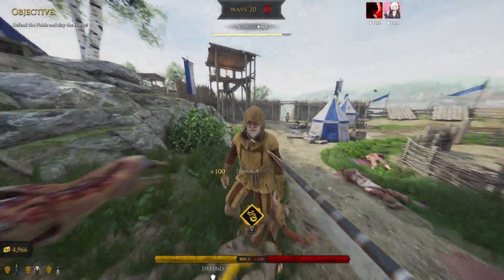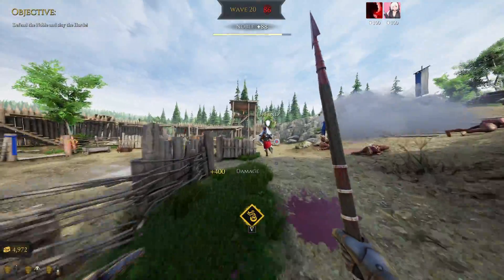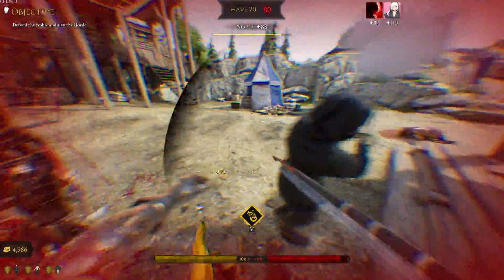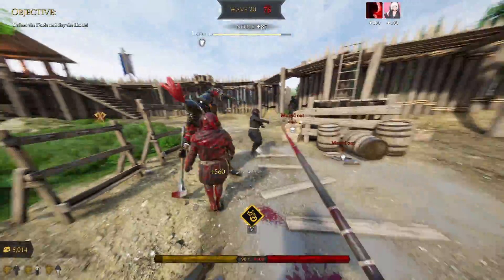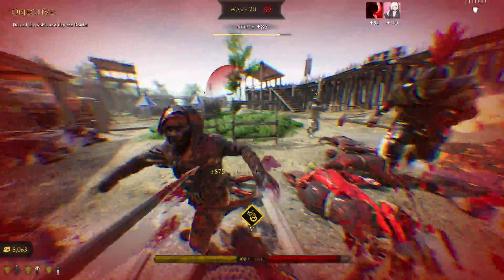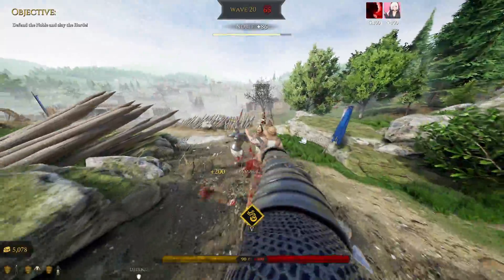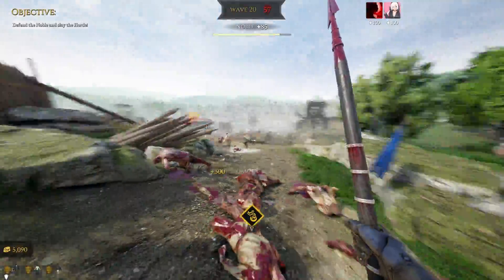Testing the Bastard Sword: the thrust does okay damage but it doesn't one-hit the ninja-style enemies on the strike side. It is a thrust weapon but apparently doesn't have an edge with strike damage. If you want to kill villagers as well just use the Hand Axe - the Bastard Sword isn't really worth buying.